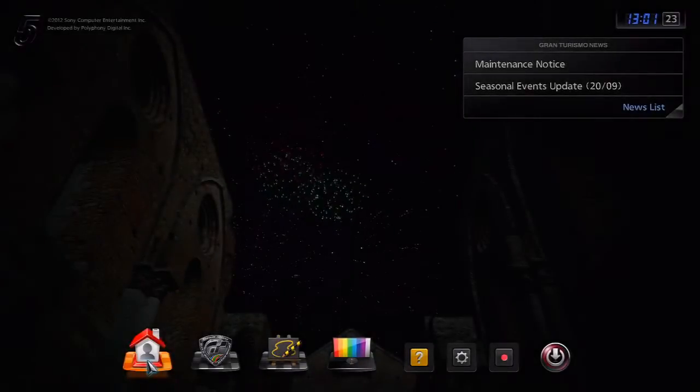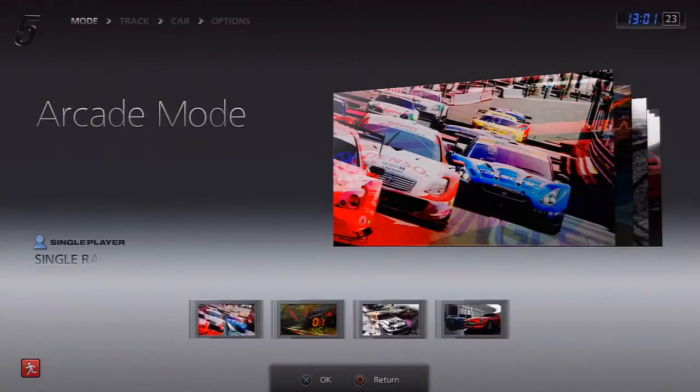Alright guys, Oink here, and in this video I'm going to be showing you how to get the GTR official record trophy for GT5, where you need to achieve a time of 7 minutes 29 seconds .03 on the Nurburgring with the Nissan GTR. You have to follow these exact steps to qualify for the trophy.